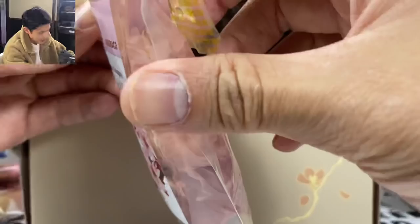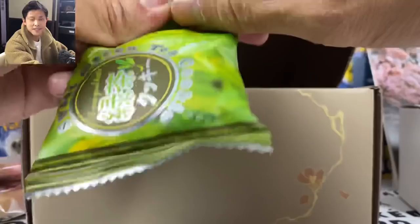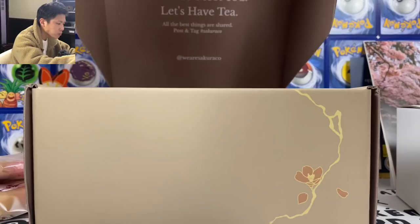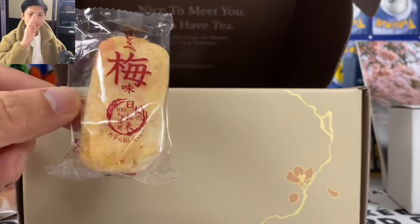I might put the Sakura jelly in the fridge first. Let's try something I can eat first — green tea cookies, yes please. I am starving. The cookies were good! I love all these traditional Japanese foods. As I said, Sakurako is more traditional Japanese snacks, and Tokyo Treat has more modern snacks — two options for you to choose.